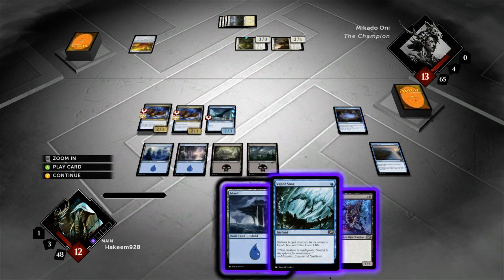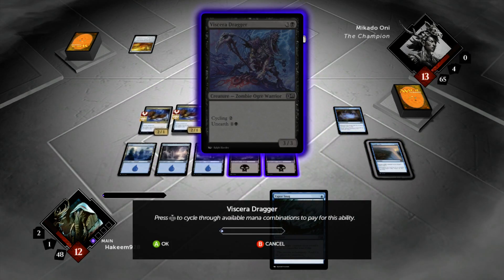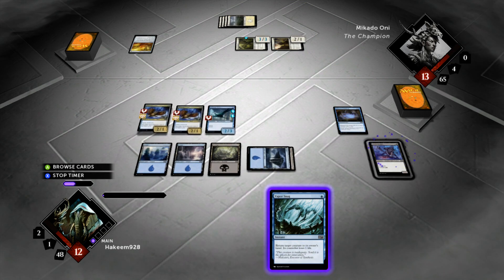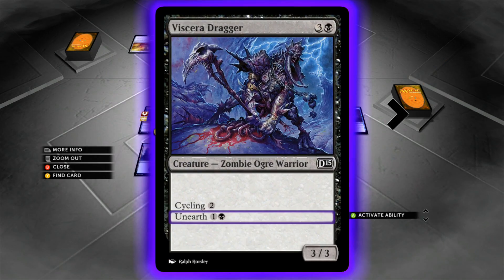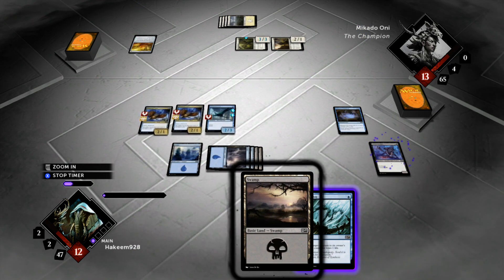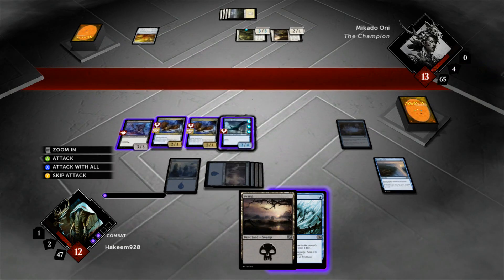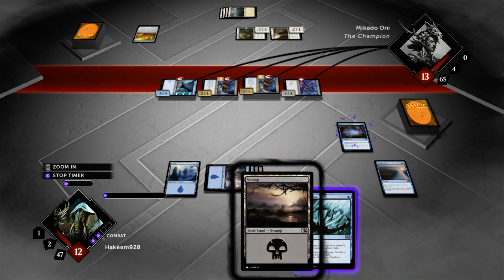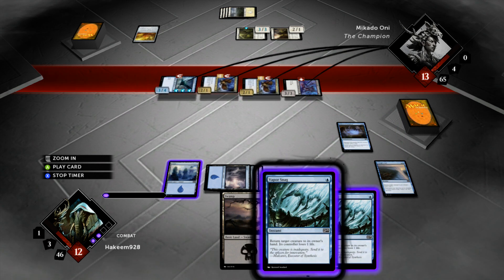Picked up another land — excellent — because now I'll be able to hold the Vapor Snag open through all of this. Let's cycle it, making sure we keep open black mana. I'm going to cycle it this way so I can afford to pay the unearth cost. Picked up another Swamp. Now we're going to unearth the Dragger — that's going to evolve the Raptor up to a 3-4, and we've got the 3-3 in play. This is getting in for 10, and I draw a card. We have Vapor Snag open, and we picked up another Vapor Snag, which is excellent.